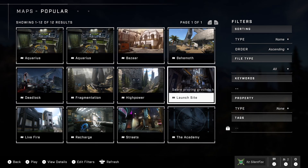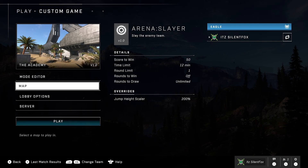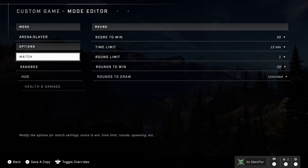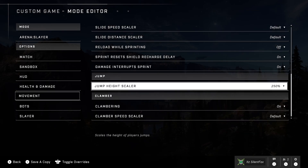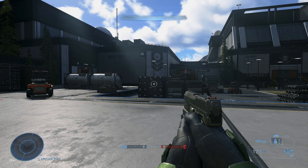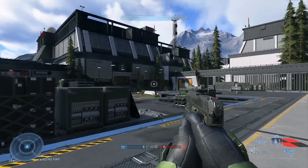But if you go in there and you actually go ahead and look at the maps, as I'm doing right now, you can actually see that at the bottom right there is this map called Academy. And if you click on it, it takes you straight to the Academy map, which is interesting — not Fire Fire, the actual Academy. As you can see, it is the Academy map.